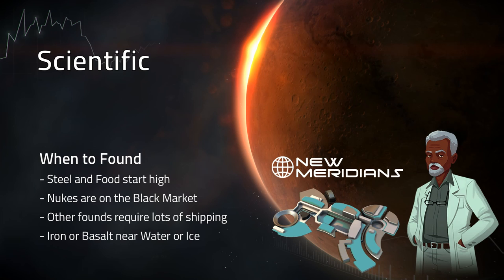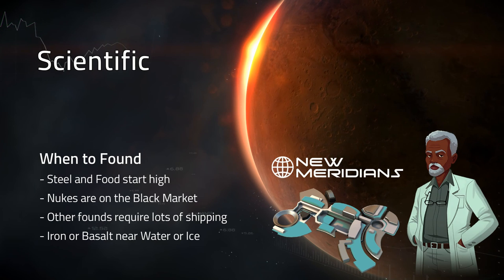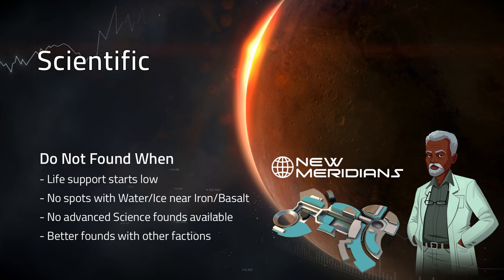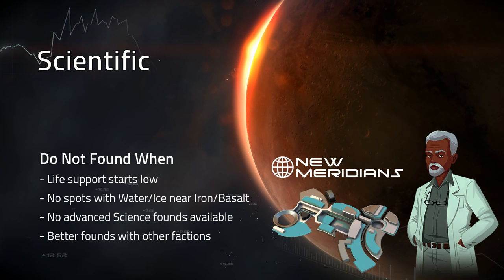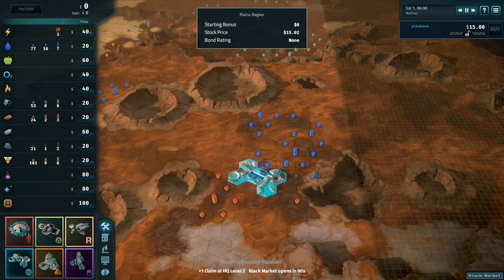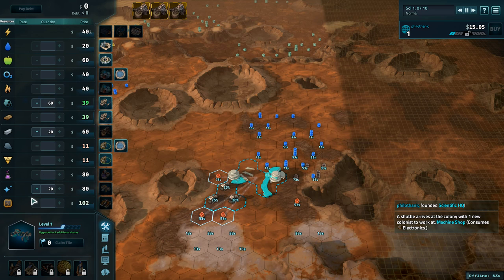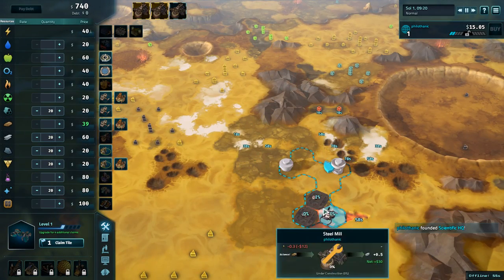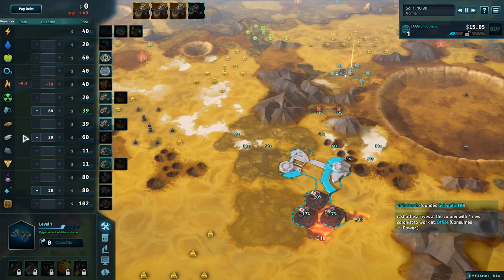Found Scientists when steel or food starts high, nukes are on the black market, other founds require lots of shipping, and if iron or basalt is near water or ice. Do not found Scientists when life support starts low, there are no spots with water or ice near iron or basalt, there are no advanced science founds available, or there are better founds with other factions. On Mars or Ceres, found Scientists near iron and water or ice. Build three steel mills and purchase up to 80 aluminum. On Io, found Scientists near a basalt ice patch. Build three steel mills on the basalt, one aluminum mine, and purchase up to 80 aluminum.